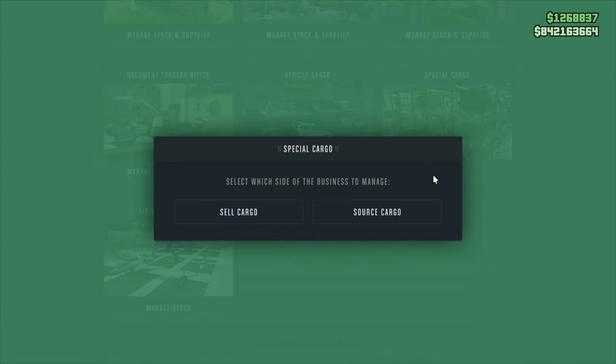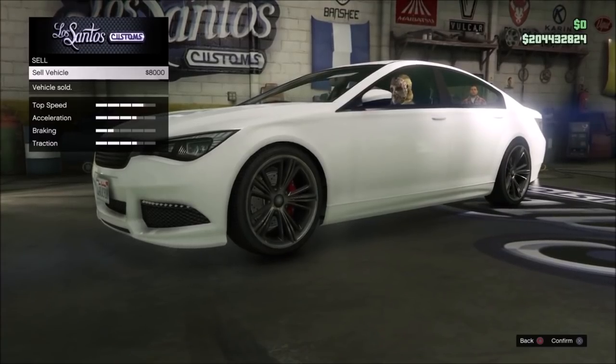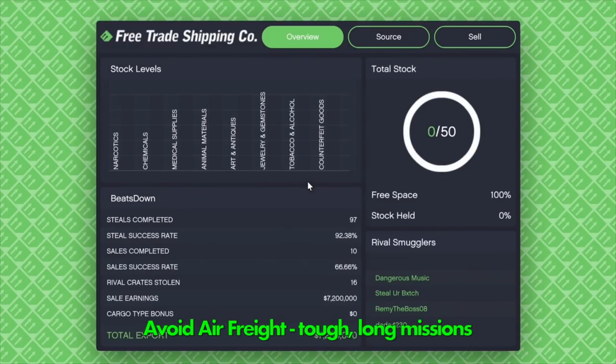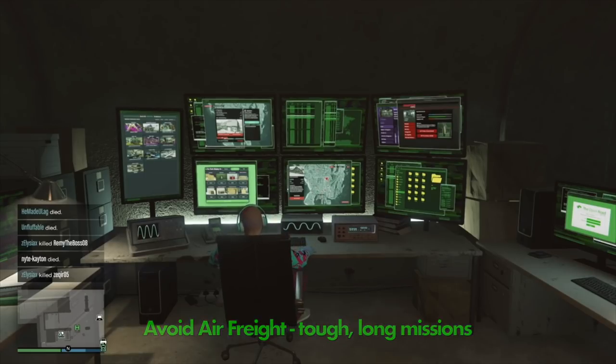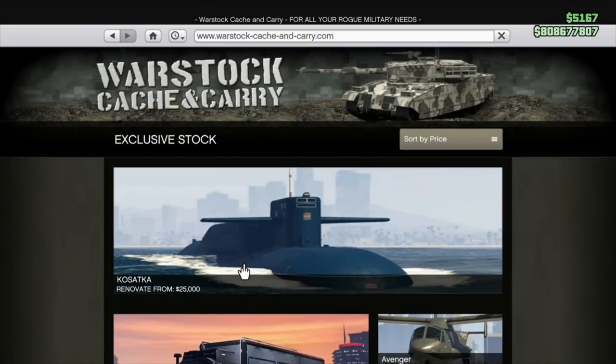Another business to avoid is the warehouse crates. It's worth only eight thousand dollars — definitely avoid that. Also avoid the air freight cargo business as the missions take absolutely ages for very little payback. Now on to the businesses you do want.